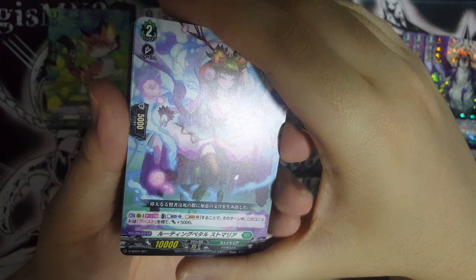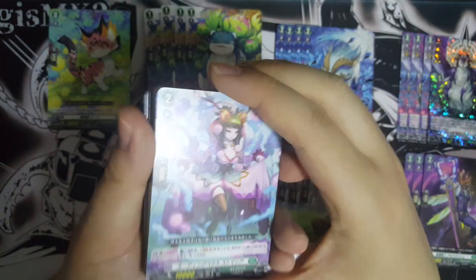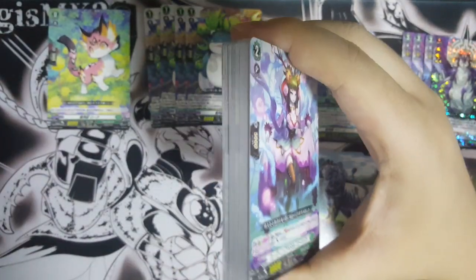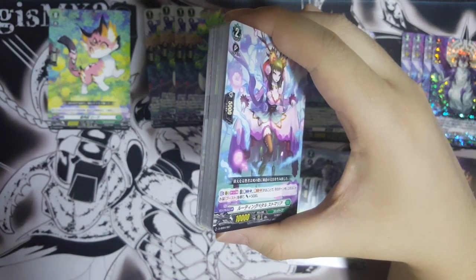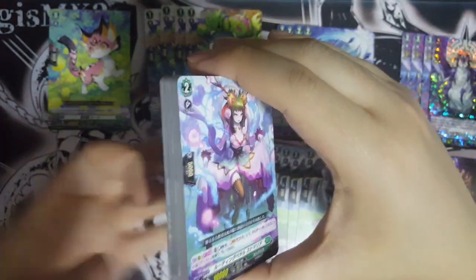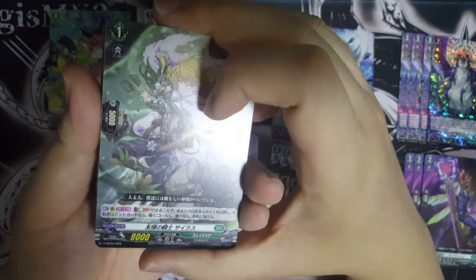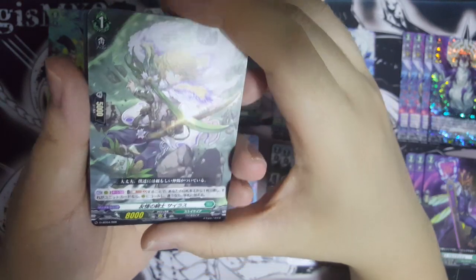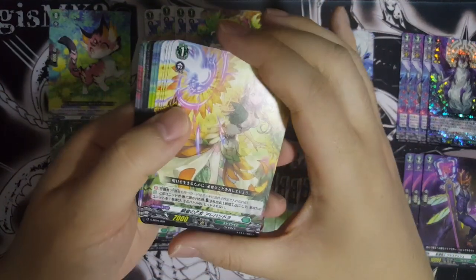Domalia uses quite a lot of resources — counterblast one and soulblast one, which is quite heavy especially in this deck because you need to use a lot of counterblast every turn. If we go to the booster we'd probably need to use more as well. This card can boost but you can also pump her 5k and let her attack from the back row. There's also another board-calling card but it costs soulblast two, which is quite heavy.